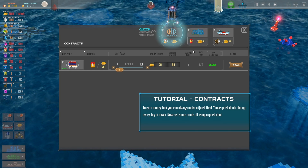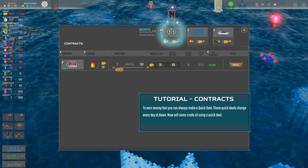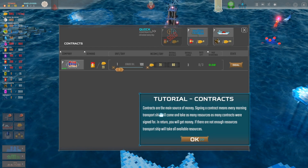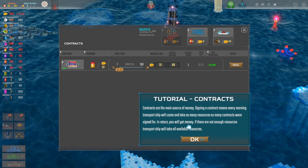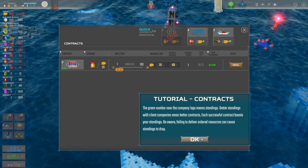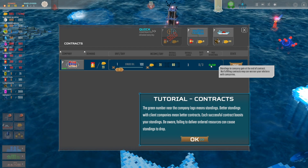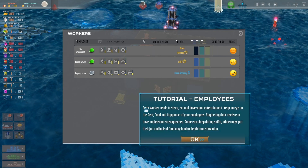Quick contracts: Walter Holdings, Rio Cargo, Elode — turn money fast. You can always make a quick deal. I'll sell some crude oil. Contracts are the main source of money — signing a contract means every morning transport ships will come and take resources. The green number near the company logo means standings. Better standings mean better contracts. Simple — we're making money now!